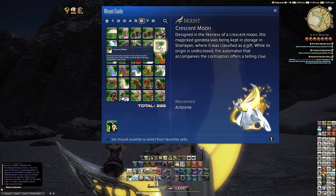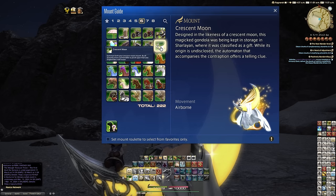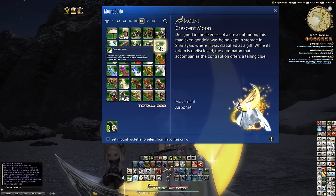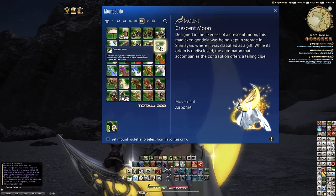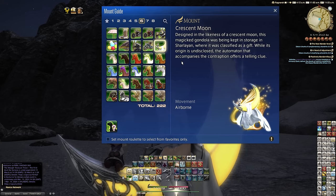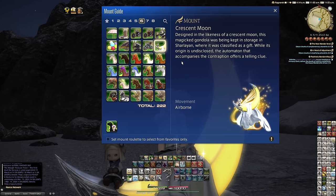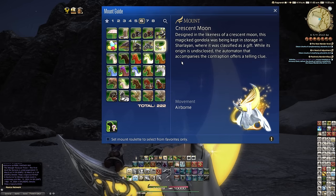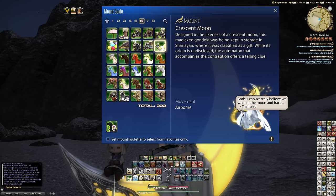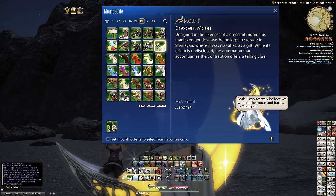The mount text reads: 'Summon forth your crescent moon mount, by all accounts more comfortable to perch upon than one shaped like a full moon.' The lore says it's a magicked gondola designed in the likeness of a crescent moon, kept in storage in Sharlayan where it was classified as a gift. While its origin is undisclosed, the automaton that accompanies it offers a telling clue. The hidden text is a quote from Fancred: 'Gods, I can scarcely believe we went to the moon and back' — minor spoilers there.